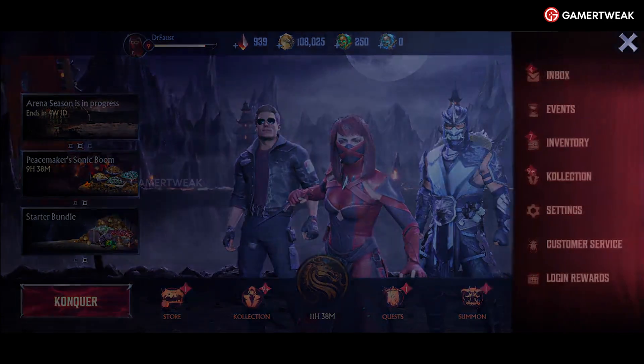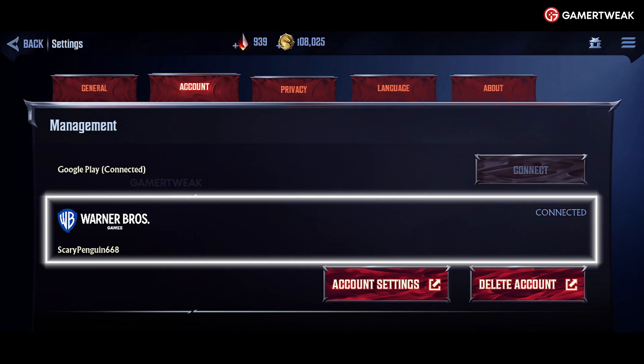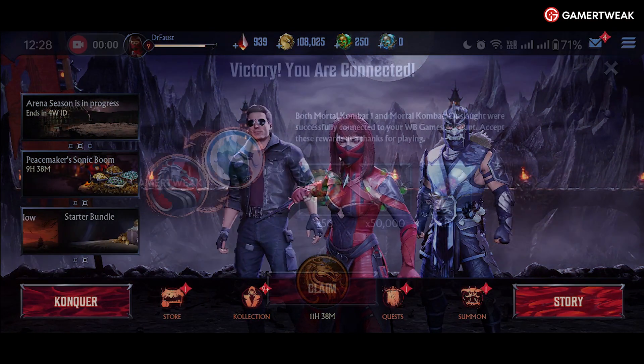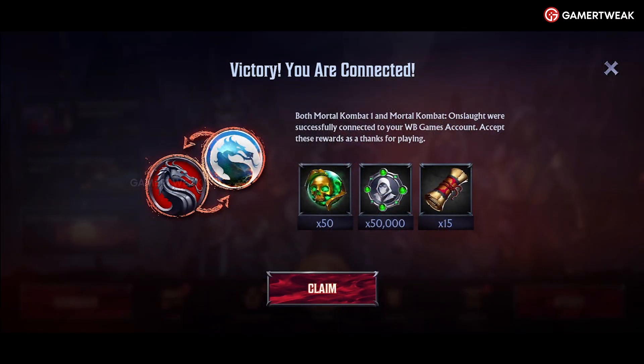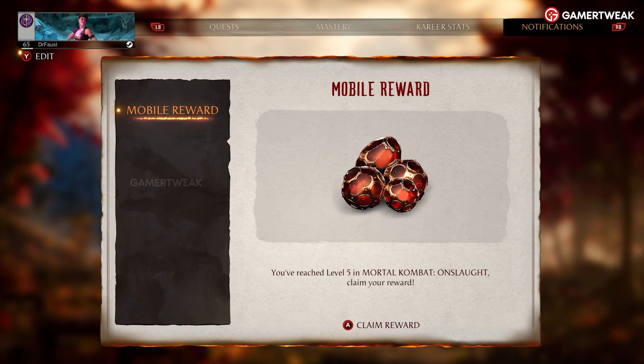Launch Mortal Kombat Onslaught and ensure you're logged in with your WB account. Once everything is set up, you'll automatically receive rewards in both games as a token of appreciation for linking MK Onslaught with MK1.